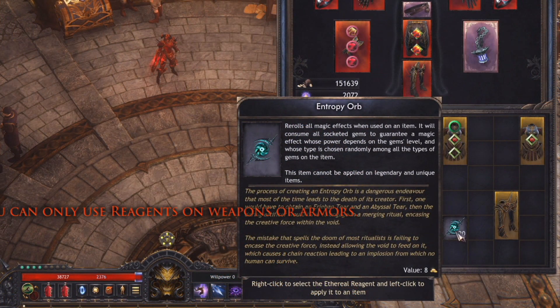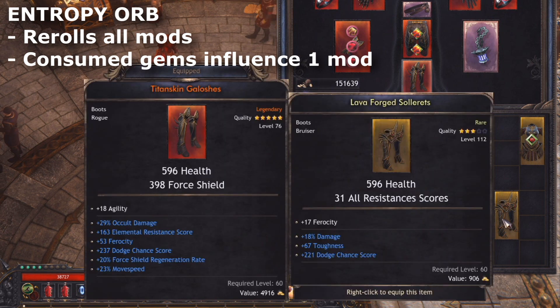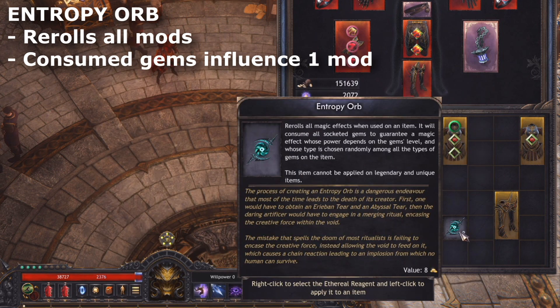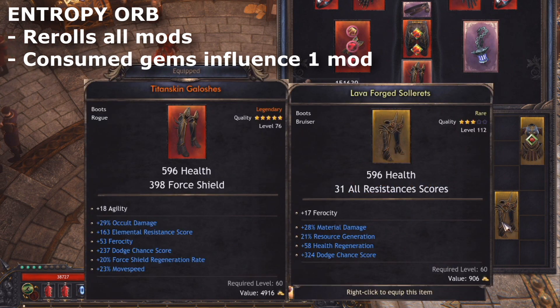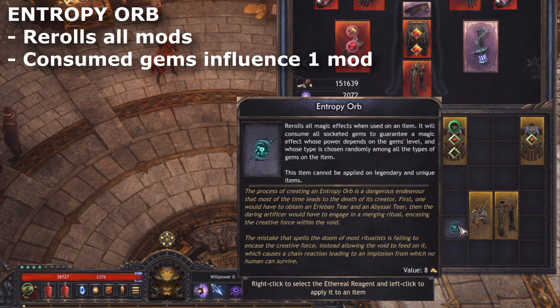The first reagent type and most common is the Entropy Orb. Its basic application is simply to re-roll all of the modifiers on a rare or legendary item completely randomly. You can spam these on a pair of boots, for example, until you land something good — you're simply playing the RNG game, effectively simulating a bunch of the same item dropping again and again. You'll want to find a good base item type that is already rare, and then use Entropy Orbs to keep re-rolling.